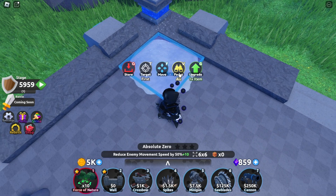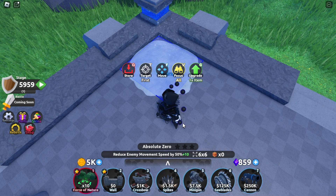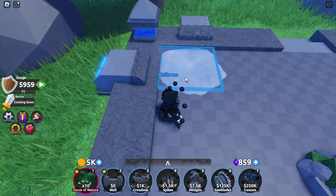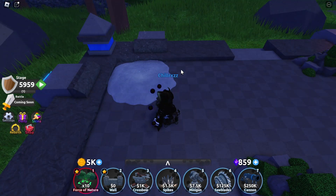The effect of this is it reduces the movement speed of enemies — both air and ground — by 50%. Level 1 is 60%, level 2 is 70%, and level 3 is 80%. It's honestly really good. They really did it justice, and compared to what it was in Defenders Depot 1, it's still pretty good as a general item to have.